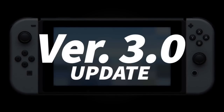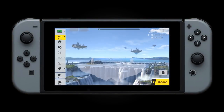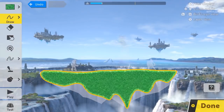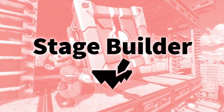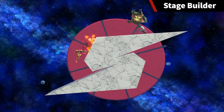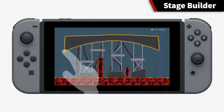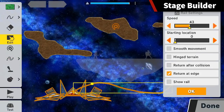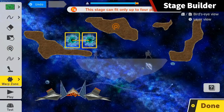Finally, let's cover the new content included in the free version 3.0 update. Make your own stages and try them out immediately with the new stage builder. In handheld mode, you can freely draw using the touch screen. Create moving platforms, spinning platforms, whatever strikes you. There are even new stage elements to choose from.